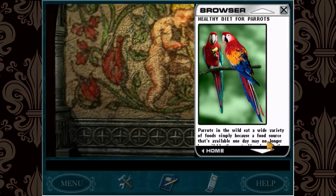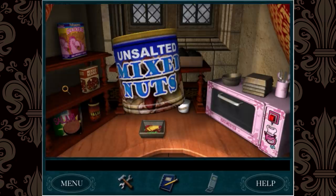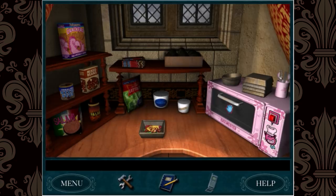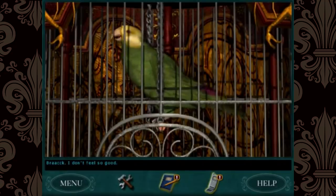A bird cake! One of the puzzles involves making a bird healthy snack. I used the internet to look up bird-safe foods, then constructed a wonderful seed cake for Lulu. This was a highlight of the game for me. If you give her something that is unsafe for birds, she will die and you will lose.